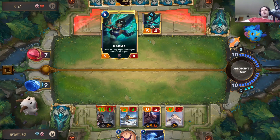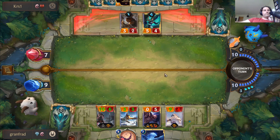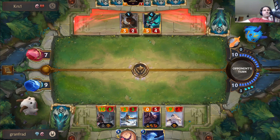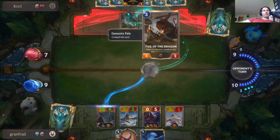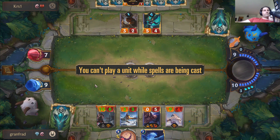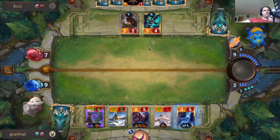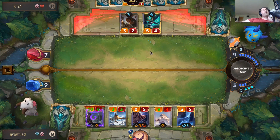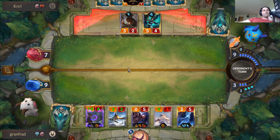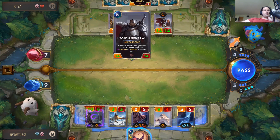If they cast it again on the same targets they can't stun it twice because it's the same targets. If they have a way to recall Tail of the Dragon — okay, they've used it twice. Let's play an Anivia of our own. I think we're in a decent spot; they're getting good card advantage with Karma, but we have a really good on-board presence here.